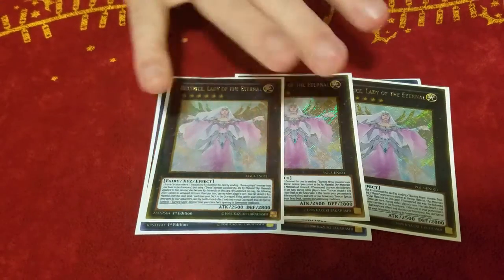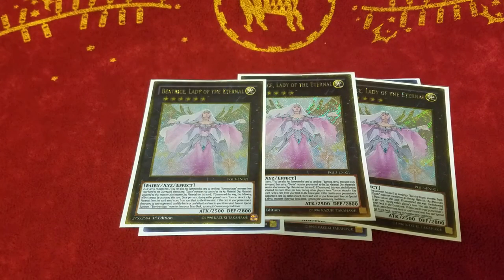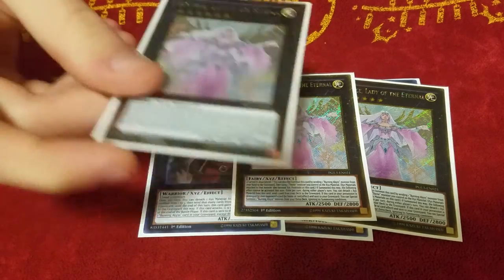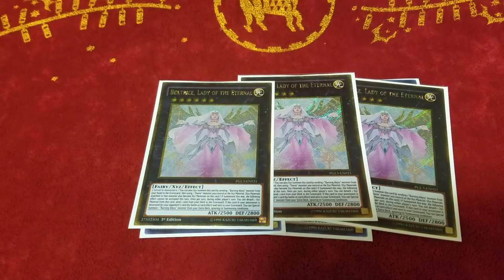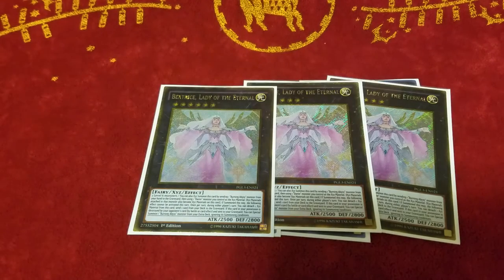And then 3 Beatrice. This card is absolutely disgusting — so good. A walking Foolish Burial that you can use during either player's turn, and when she dies she special summons a Burning Abyss extra deck monster. Why did Konami make this card after they already hit Burning Abyss? Did they want them to be relevant again? Because she definitely made them relevant again. They had to limit Beatrice and then limit Seer, and Burning Abyss is still a thing. It just shows how powerful the deck is — they've hit it 3 times and it still does stuff.